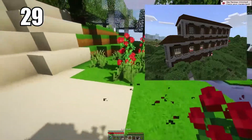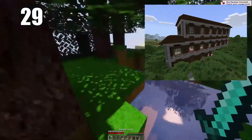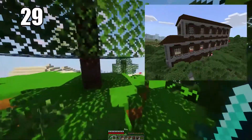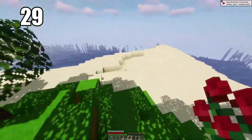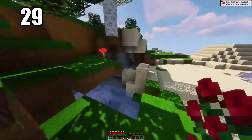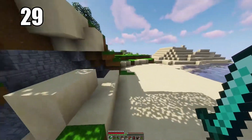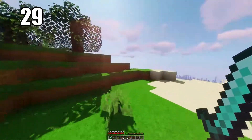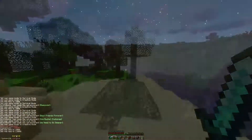Tip 29 is raiding woodland mansions if you're ready. These are a little bit hard to raid and come away from alive, but if you're able to do so, you'll most likely get a totem of undying. This item, when held in your hand, will instantly revive you if you take a death blow. It's really the only way to cheat death in Minecraft and probably the best item in the entire game.